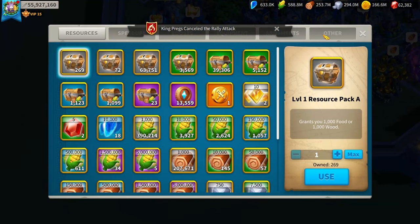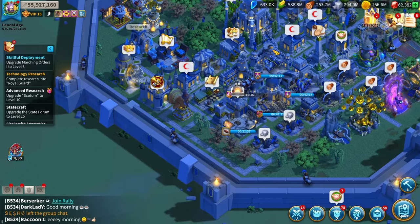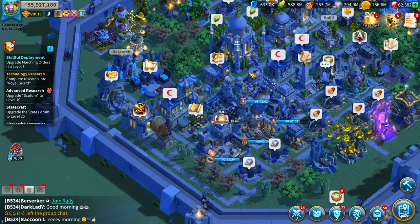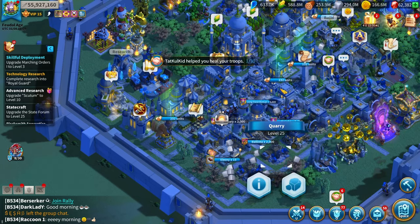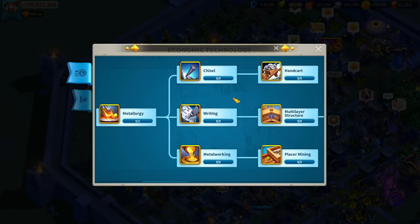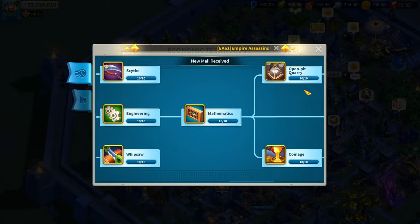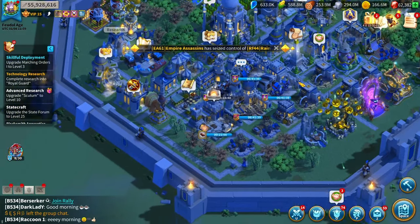There are also some more generic combat things: use defense boosts and troop expansions, and try to get any archer city skin that gives you archer stats. One last recommendation most players don't know: focus on your lumber mills and quarries, and the economic tech related to getting wood and stone. As an archer main, archers only take wood and stone to heal. So focus on wood and stone gathering speed and level up those buildings.